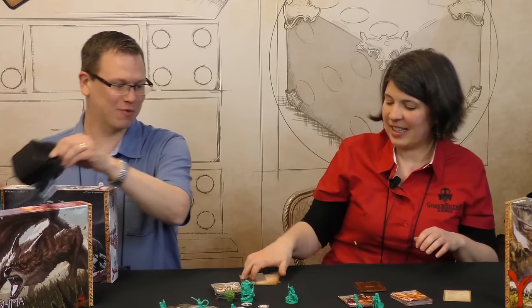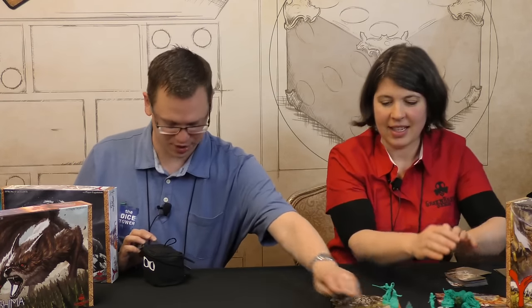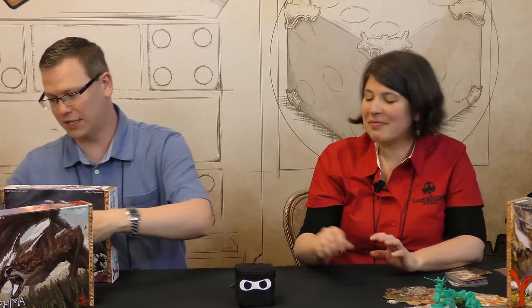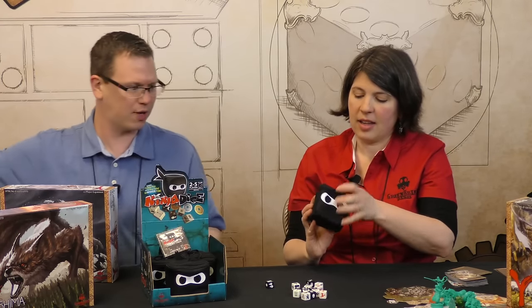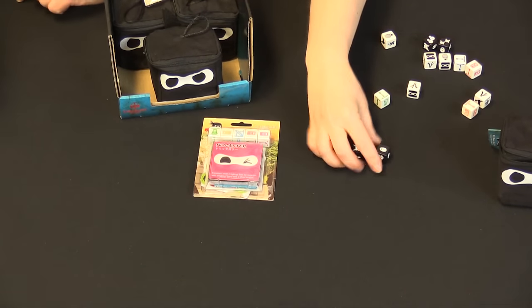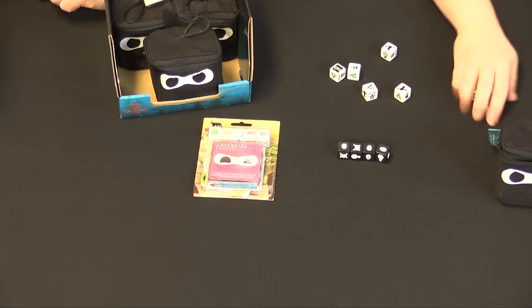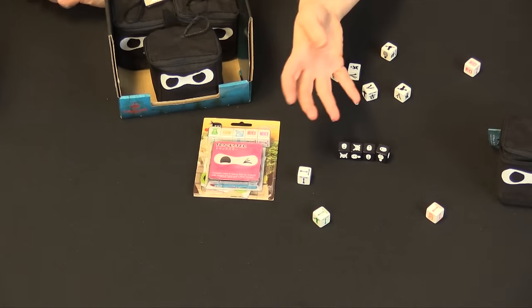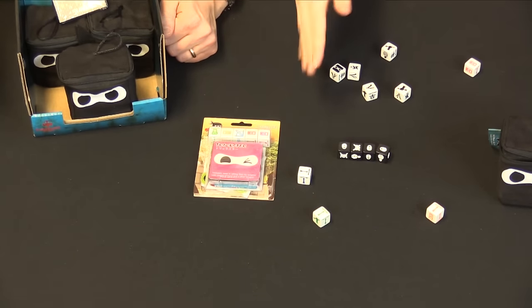Let's move from the big box to a very little box. Ninja Dice has been very popular — great for kids who love chucking dice around. We also have a nice little pink box this year. In the original game you roll your house to figure out what you're getting, then the active player rolls their dice to figure out how they're going to break in, and the additional players also roll attack dice which can mess with what the active player is doing. It's also about where the dice land relative to the line.